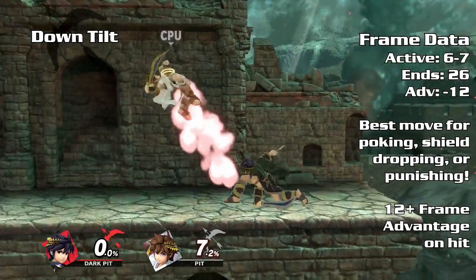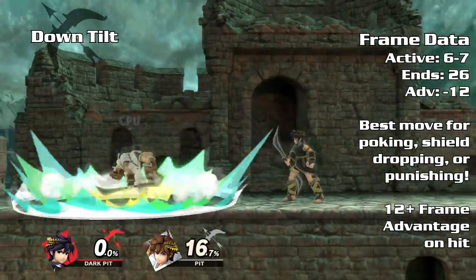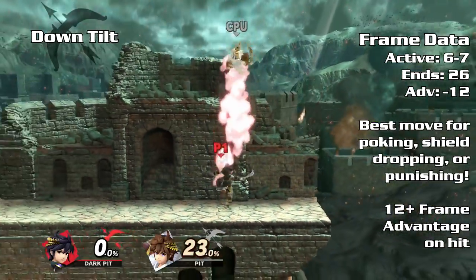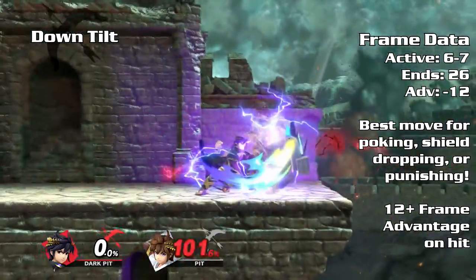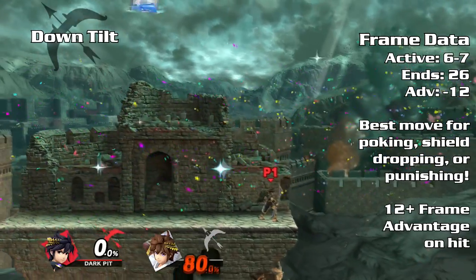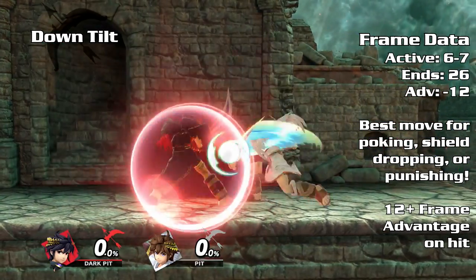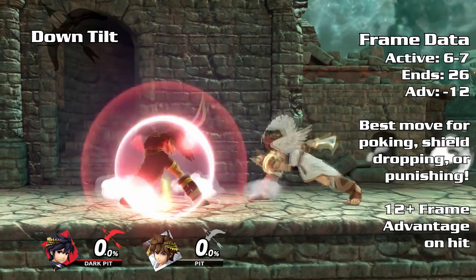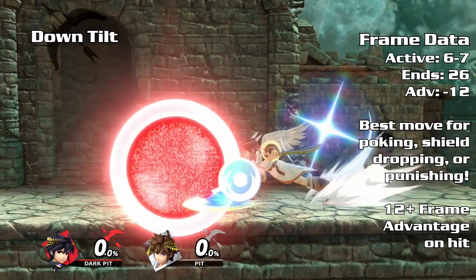Down tilt is a fast combo starter or poke. At 0%, you have a 12-plus frame advantage to true combo into a neutral air or forward air. Use down tilt to set up a KO option by predicting an air dodge, double jump, or attack. Down tilt is incredibly safe even on shield. Only shield grabs and fast out-of-shield options can punish down tilt. If spaced out, you should never get punished.